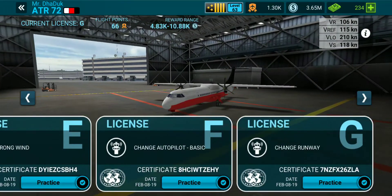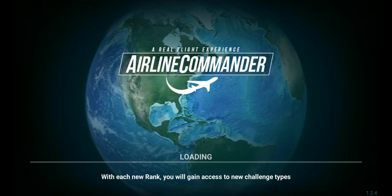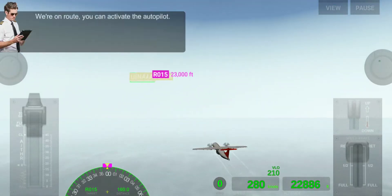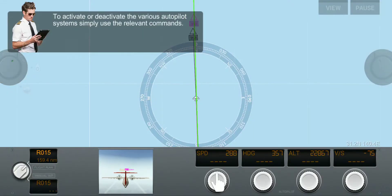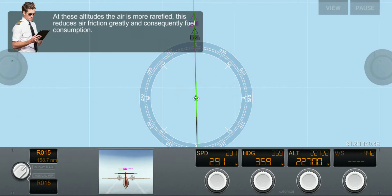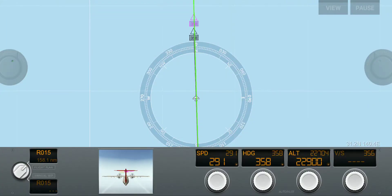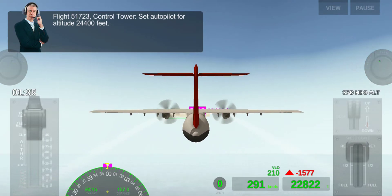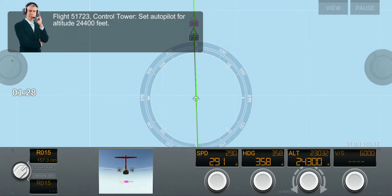Now we move to our second license — License F: Change Autopilot. We have to change the autopilot settings. First, we set the autopilot: our direction is set to 358 and our altitude is 23,000. We need to go to 24,400 altitude. Here we set the altitude to 24,400.